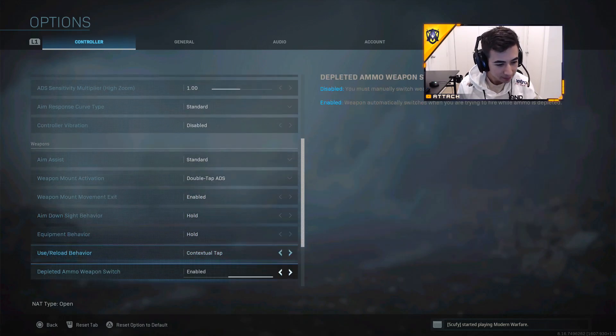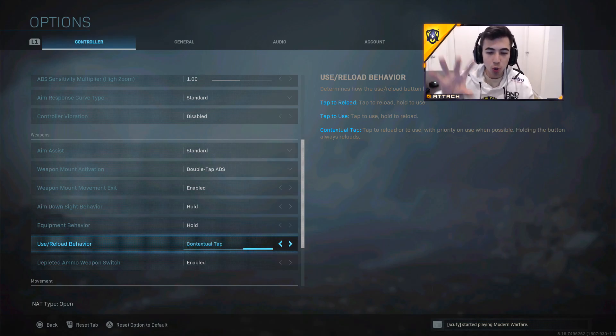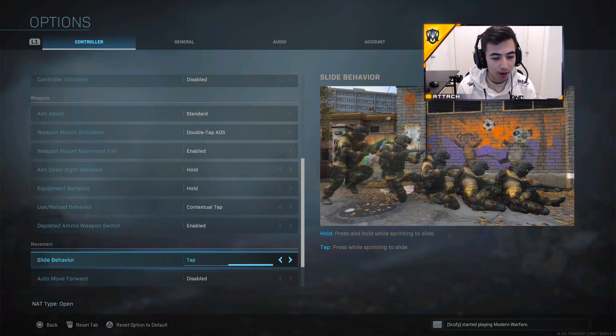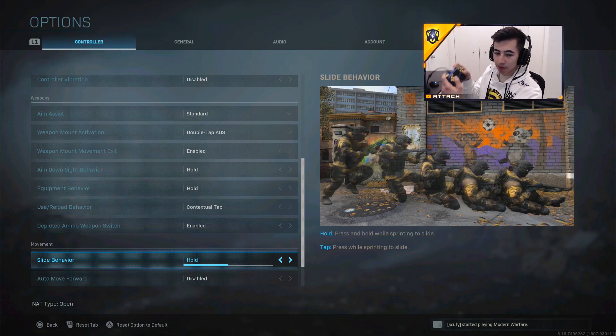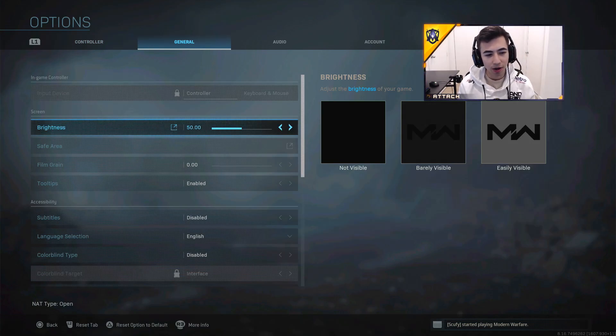I have Double Tap ADS for the weapon mount activation. Tap to Reload is what I use in multiplayer, but Contextual Tap is so good in Warzone — you can hop into helicopters, get into vehicles, open doors, and pick items up just by tapping. You absolutely need Contextual Tap in Warzone. For movement, put it on Tap to Slide instead of holding, so you can just tap it and you're sliding really quickly. For brightness, I keep it at 50.